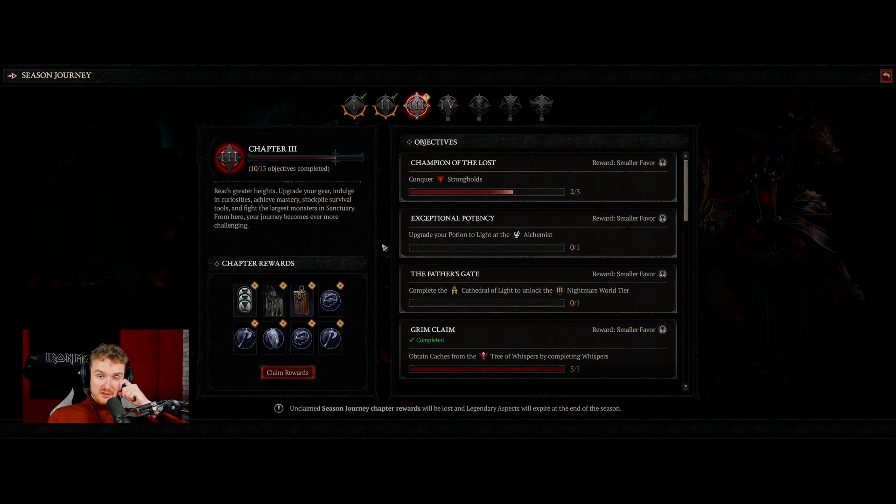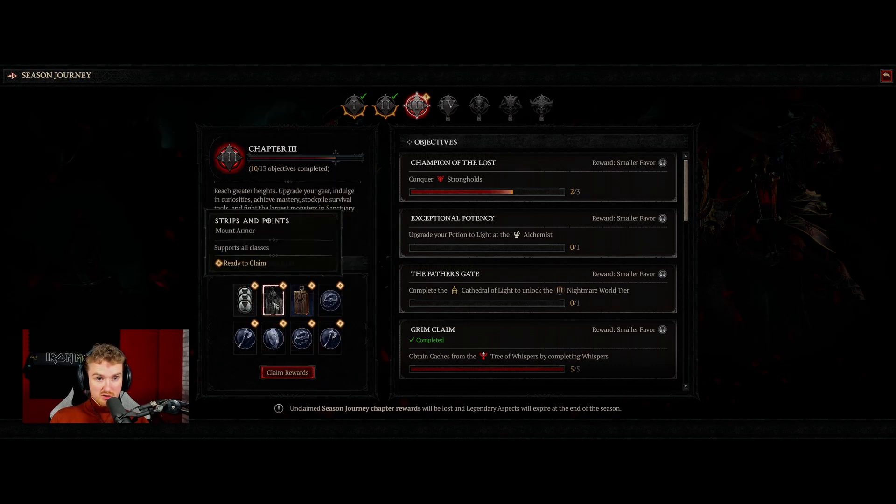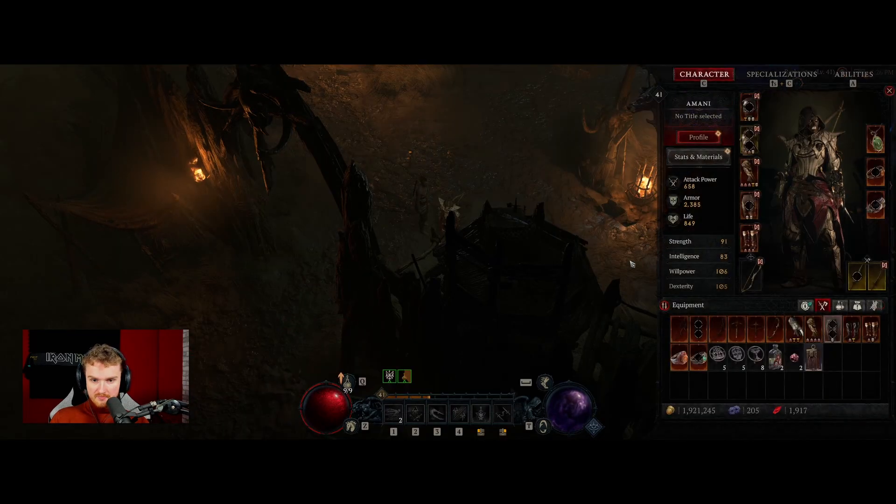Chapter 3 has now been completed. We'll probably still be clearing a lot of this stuff because the Cathedral of Light is a standard requirement to unlock World Tier 3. One stronghold is very easy to do. Upgrading the potion is something I should be doing but I'm running into issues with a lack of Gallowvine — I don't recall having this issue on my story playthrough, but I guess I was exploring maps more. Anyway, we now get the Chapter 3 rewards: a couple more aspects, some Favor, strips and mount armor, and a journey cache containing legendary salvage, packed armor, and Potent Blood. Let me claim my rewards and open up the cache.